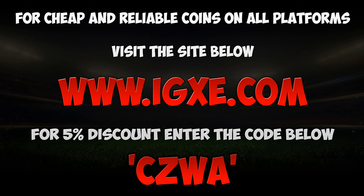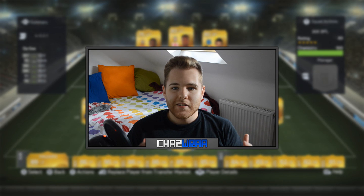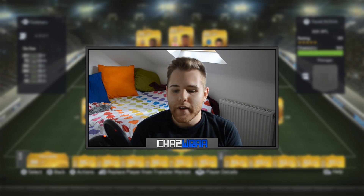Before we get into the video, if you guys want to get your hands on some cheap and reliable FIFA 15 Ultimate Team coins, click on the link in the description or go to igxc.com. You can also get yourself a 5% discount by entering the code CZWA at the checkout.